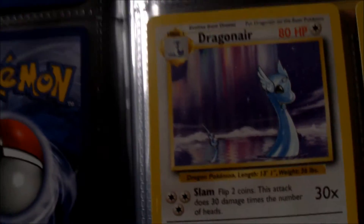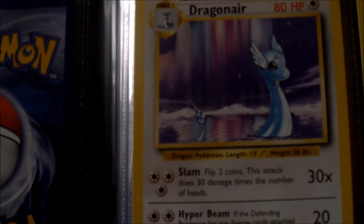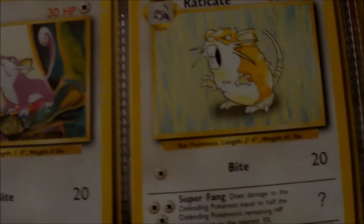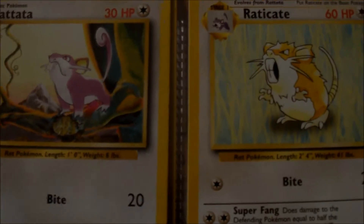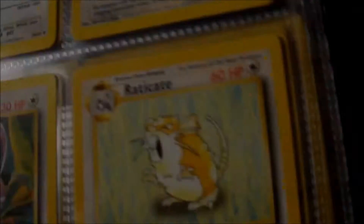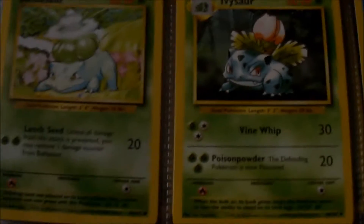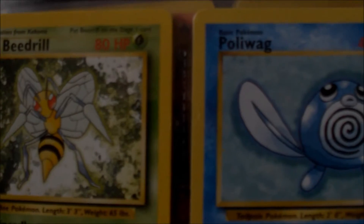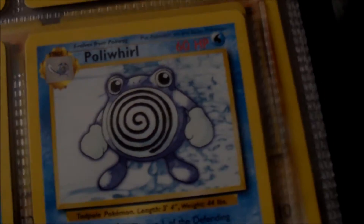I don't have Dratini which I'm kind of annoyed about because I thought I had it but I couldn't find it. Dragonair I remember being quite rare but obviously he's not as rare as Dragonite. You've got Rattata and Raticate. These aren't really rare — these are just basic cards. You've got Bulbasaur and Ivysaur, Squirtle, Weedle, Kakuna, Beedrill, Poliwag and Poliwhirl.